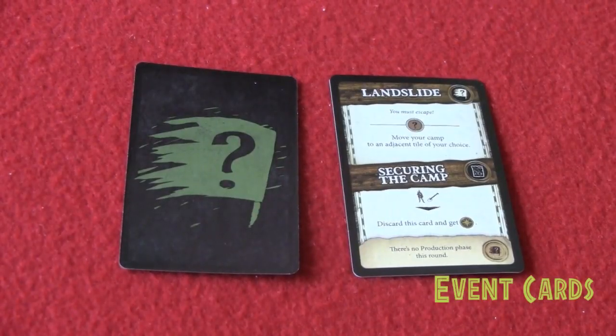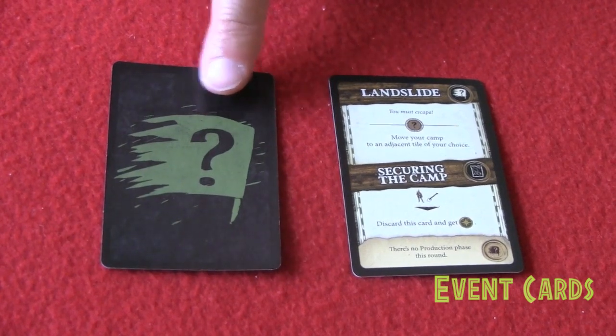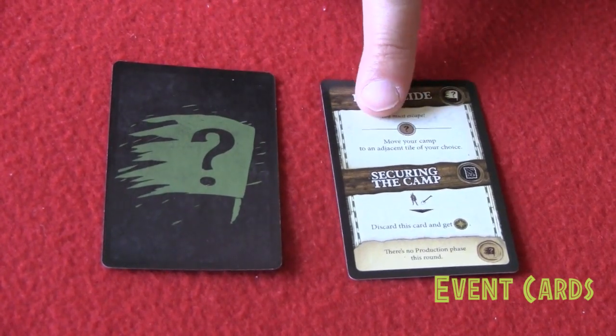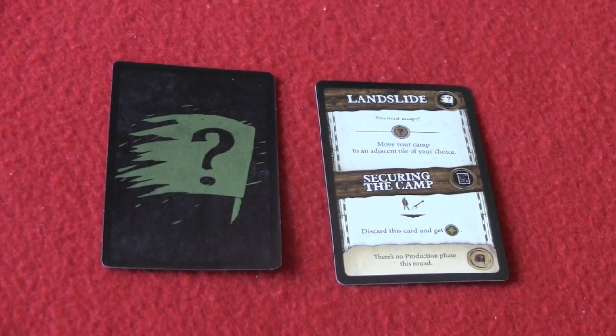A key component of the game are the event cards, represented by a green flag-ish background with a question mark. These represent tasks and things that the players will need to accomplish in order to avoid detrimental effects. However, if they complete the task on there, they'll actually get something good. So it is definitely advantageous to complete these events.